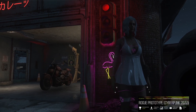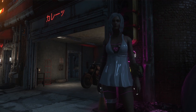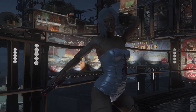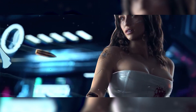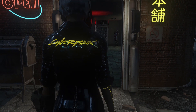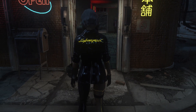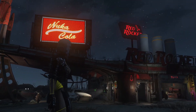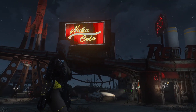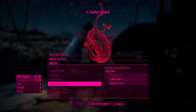Rogue Prototype is a bit of a spicy mod, as it adds some skimpy armor sets that seem a bit over the top on the surface, but actually allude to art from Cyberpunk 2077. This outfit, for example, is ripped straight from the original trailer that I mentioned earlier. There are a few others that are even skimpier, but all keep with the mature spirit of Cyberpunk 2077. I don't think I'd use this one on my regular playthrough, but it's there for those of you who appreciate the more seedy side of Cyberpunk. You can craft these outfits at the chemistry station, and even upgrade them at the armor station.